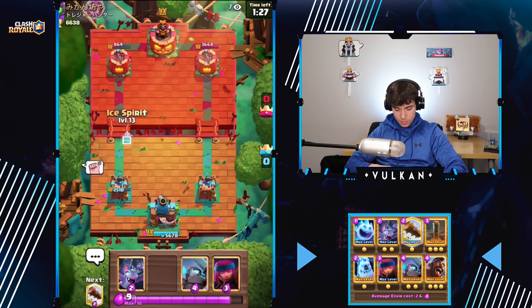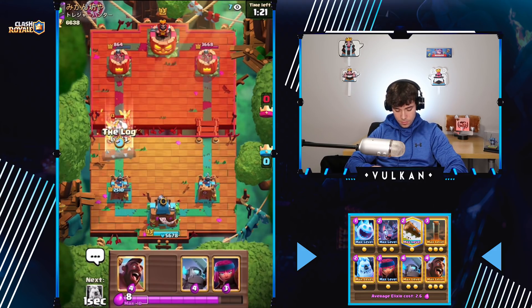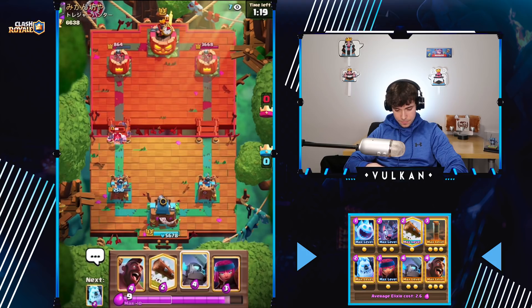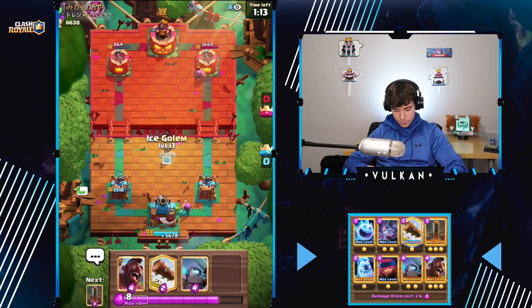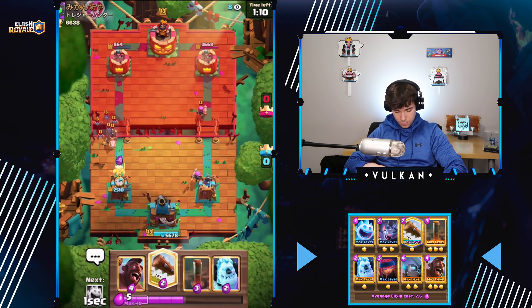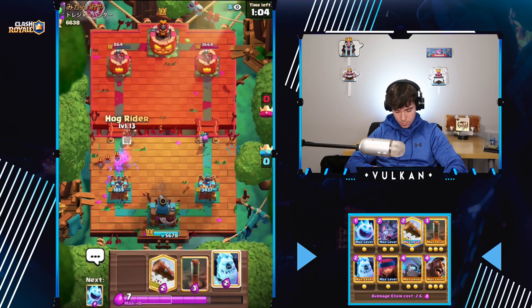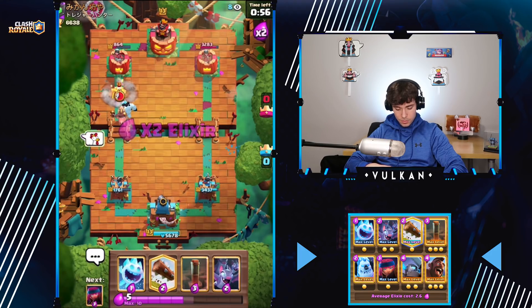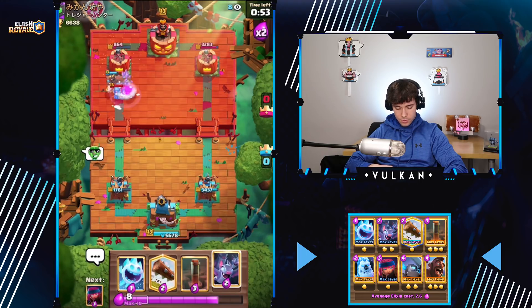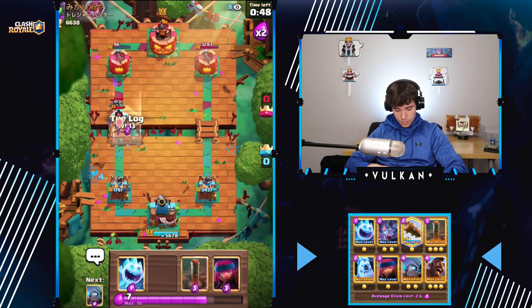By the way, I think we're facing Mick on Booyah right now. I'm not 100% sure about that, but his name looks pretty similar — either that or it could be like Reiki Jones or something. I think I Ice Spirit the bridge — yeah, that's the correct play here — and then I go Firecracker in the back. So we're just gonna Bats that and go ahead and mirror his Firecracker. Probably just go Hog Ice Golem. I quick-drop it so I can cycle to the Hog quicker.